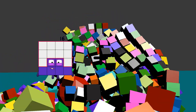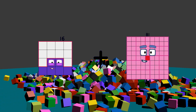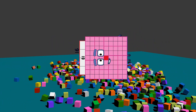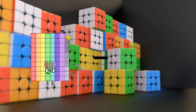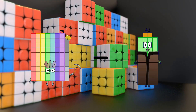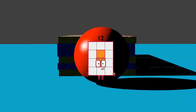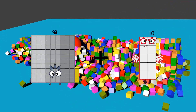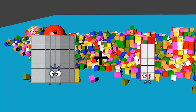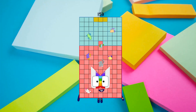16 plus 81 equals 97. 79 minus 67 equals 12. 93 plus 60 equals 153.